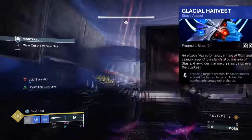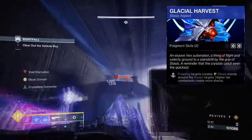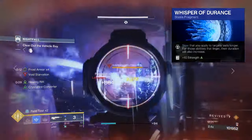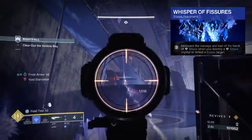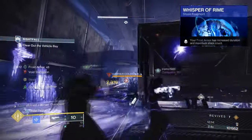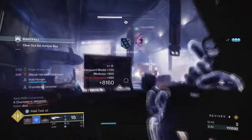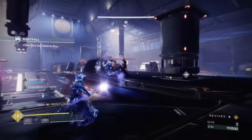For Aspects and Fragments, we have the following. Glacier Harvest, where freezing targets create Stasis shards around the frozen target — picking up shards will grant you Frost Armor and mini-energy back. Bleak Watcher, where holding your grenade will convert your grenade into a Stasis turret once thrown. Whispers of Durance, where your slow applied to targets is extended. Whispers of Fissures, which increases the damage and size of your bursts of Stasis when you destroy a Stasis Glacier or frozen target. Within the build's focus on collecting Stasis shards and using Frost Armor at a large scale, it's important we double down on this so everything in our kit is being used.